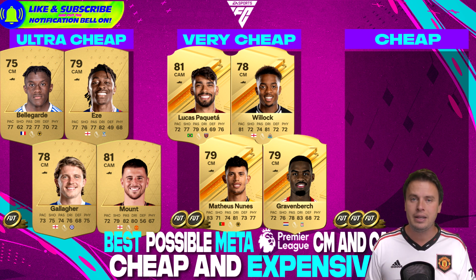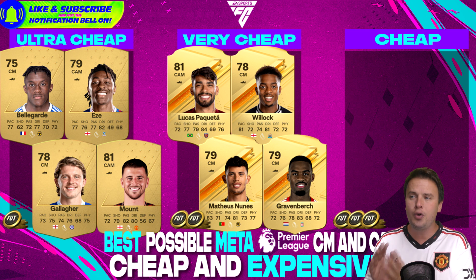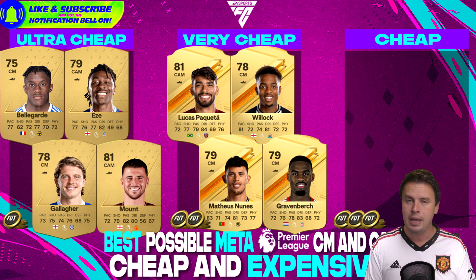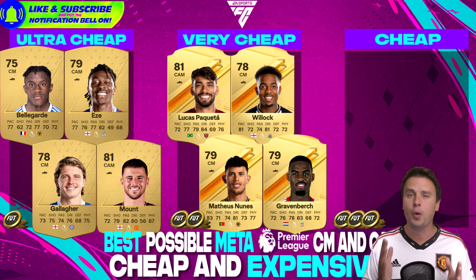A central mid looks overall complete. Matthias Nunez is that guy — he brings 83 pace. Joe Willock has 81 pace. Ryan Gravenberg is defensively only 68, but he's great in the air. Lucas Paqueta is a great playmaker, and his defending and physicality is top-notch for a CAM. I'm using Joe Willock with Matthias Nunez in my 4-4-2 cheap Premier League side and I must say, they can rule the world.